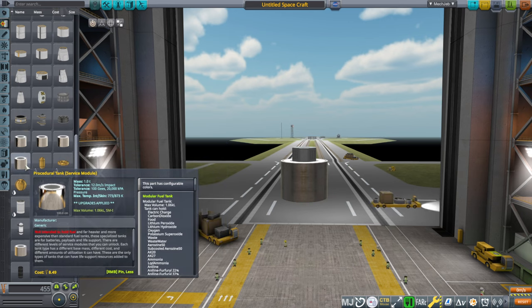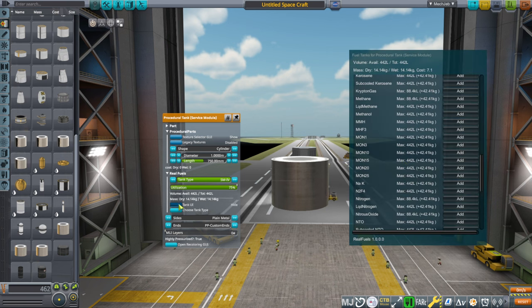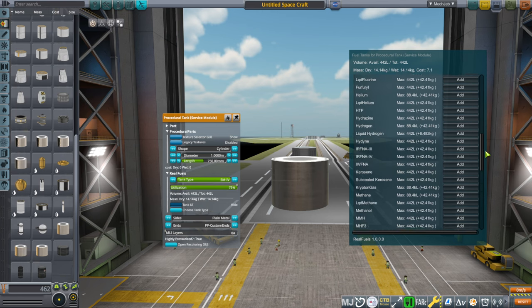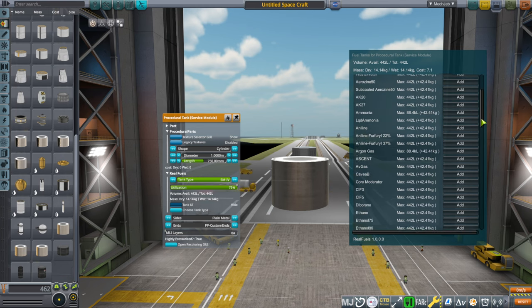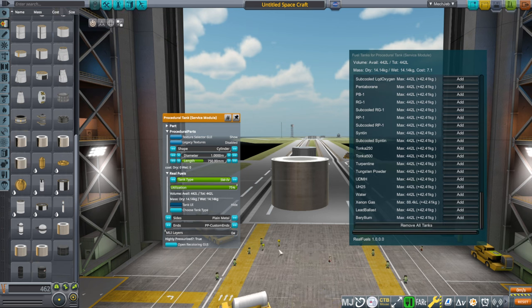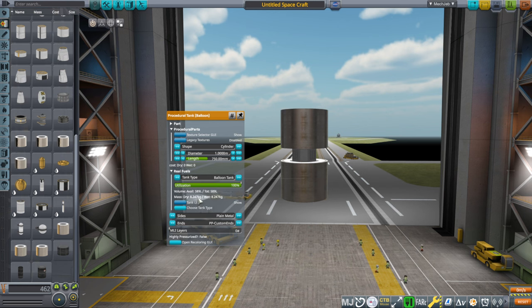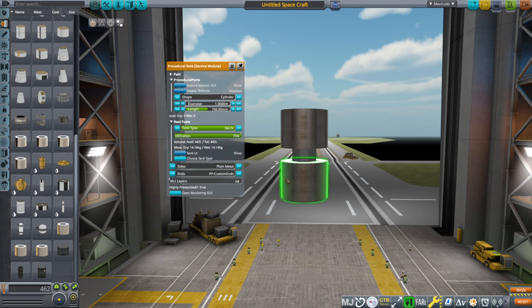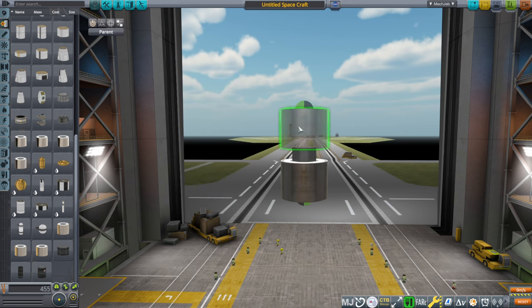If we instead go with a service module tank, there are different efficiencies — in sandbox you'll just want the best type, in career that'll cost more. The service module tank has electric charge and food available, whereas the balloon tank does not. However, service module tanks are heavier: the balloon tank is 8 kilograms empty, the service module tank is 14. So you'll want the more efficient tank for the job. In this case we want a little probe lander — I want to land on the moon.